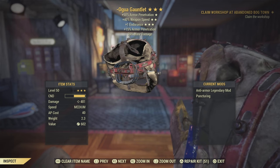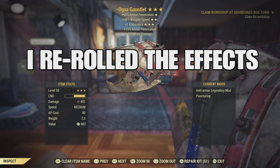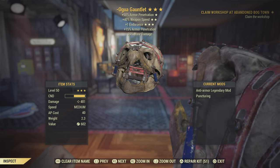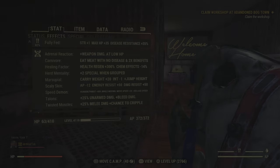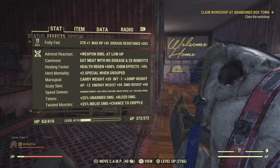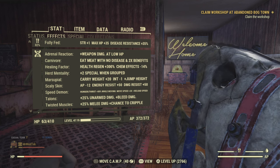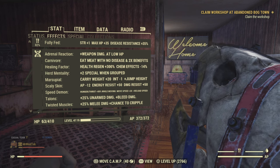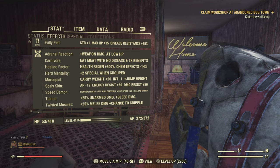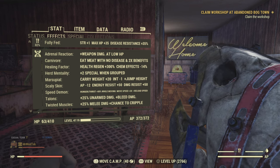The Agua Gauntlet I'm showing in this video is an anti-armor, faster swing speed, plus one endurance. The Juggernaut's effect isn't too bad, but I feel like the anti-armor is better. For mutations, twisted muscles, talons, speed demon, herd mentality, and carnivore are probably the most useful serums you'd want if you're going to run a build for this.